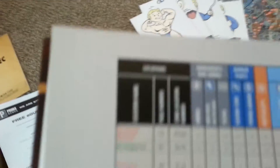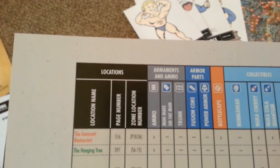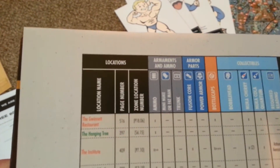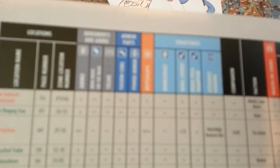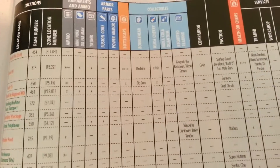In the very back, you've got the location and page number for what to look for — certain things like the hanging tree there — and then zone location, ammo, stuff like that. Over here you've got collectibles, like bottle caps — it'll tell you, and you can look in the table of contents to find where the bobble head is. Pretty cool.